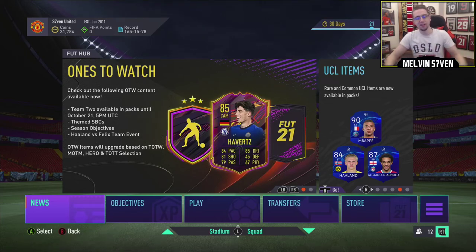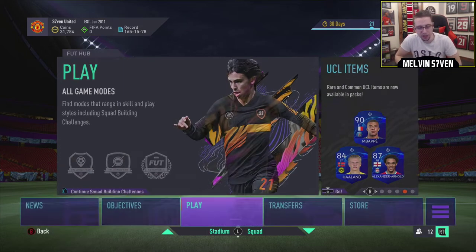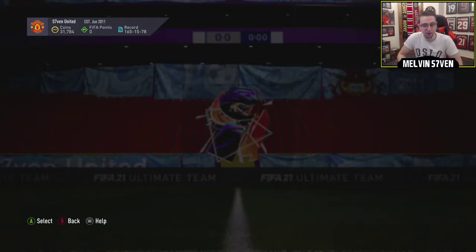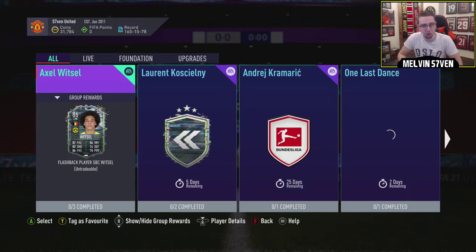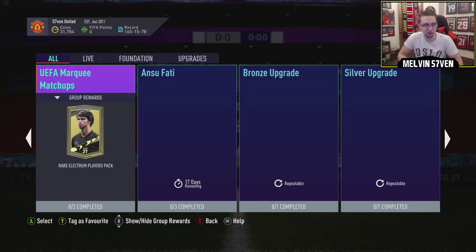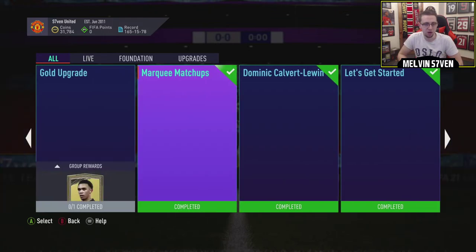What's up, it's Melvin7 here and today I'm bringing you another 6pm content drop. I'm not entirely sure what's out today other than the Team of the Week, but I'm hoping they've got some UCL upgrades. We've got a small rare gold players pack for One Last Dance that's untradeable.